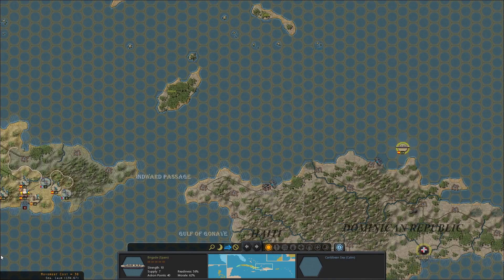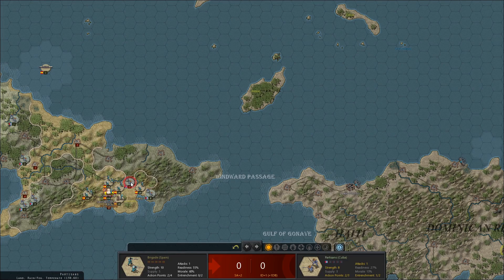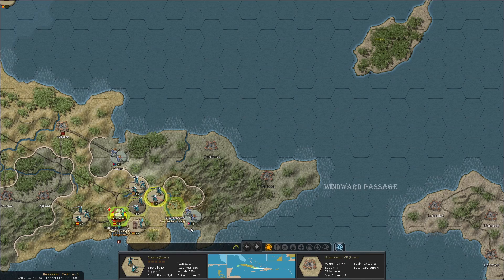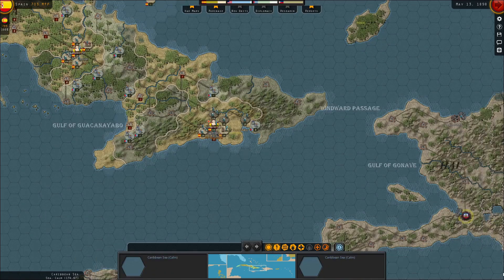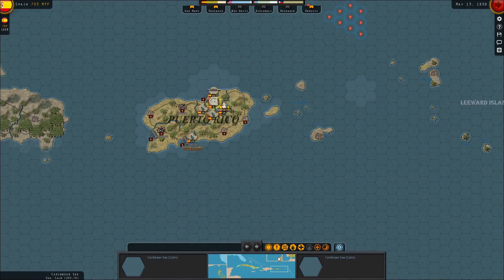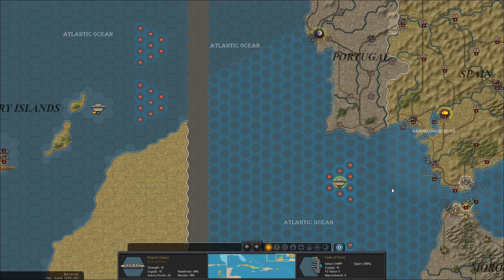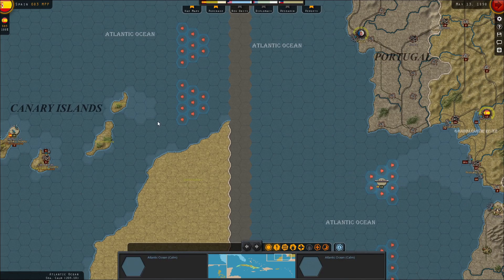I've had a transport ship - you are not needed around here. I'm going to garrison the Canary Islands just to make sure that an American landing force can't capture them. That's one unit. The second unit is here - they'll deploy next turn.